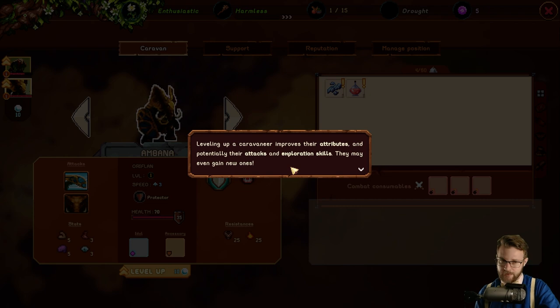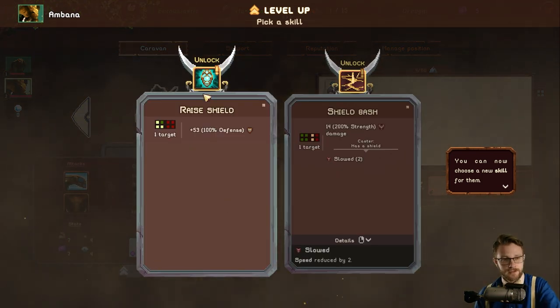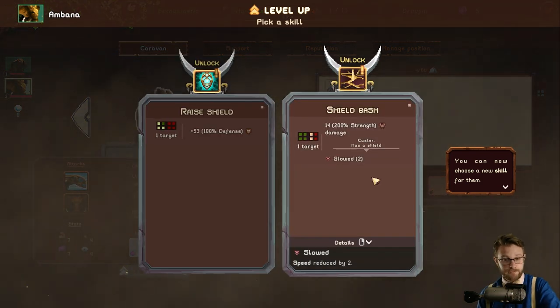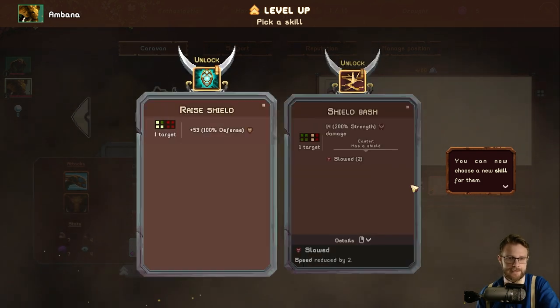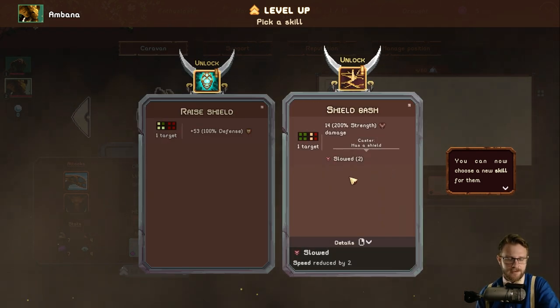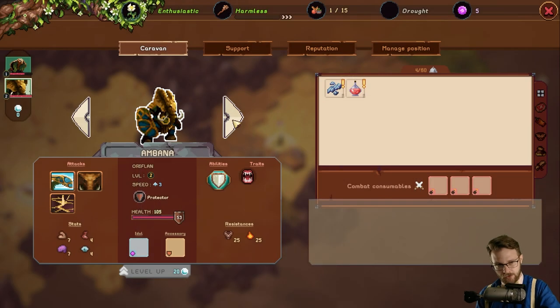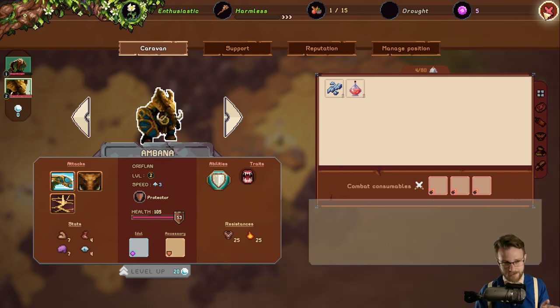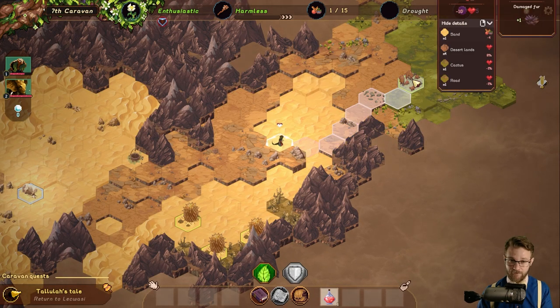Leveling them up improves their attributes and potentially their attacks and exploration skills. We unlocked Raise Shield and Shield Bash — we got to pick one. I kind of like the idea of having this guy be our damage dealer and the botanist be the buffer, since she can give shields and thorns. We could have also gone for shields and done a thorns build — I think that could have been fun and interesting.